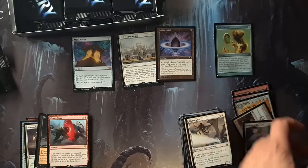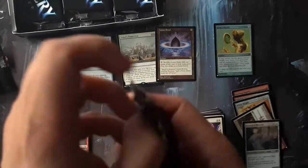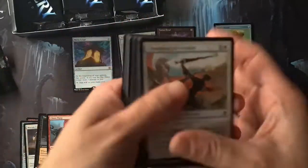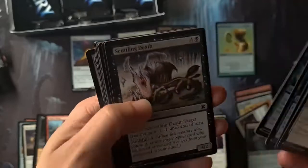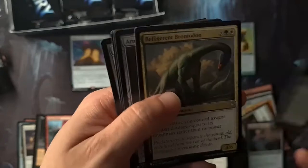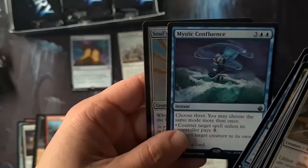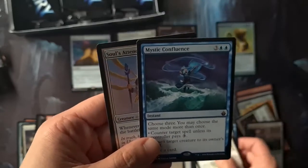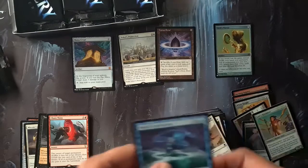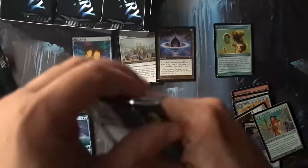I know you're all probably thinking, why is he getting so excited about this? Well, I enjoy cracking packs and people enjoy watching people crack packs — that's why I'm doing this. Put a comment down if you don't like it. Mystic Confluence as my rare — marvelous. And a Soul's Attendant in foil — yes please, very underrated card, very underrated. Fantastic.